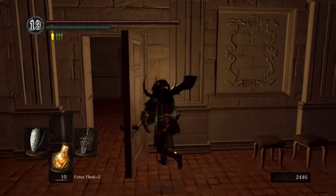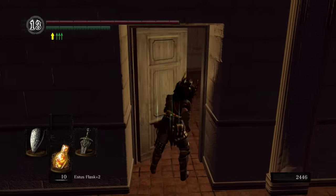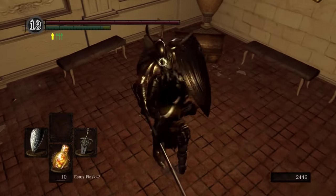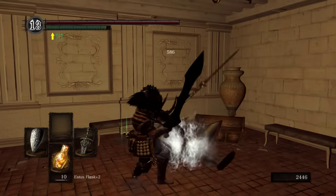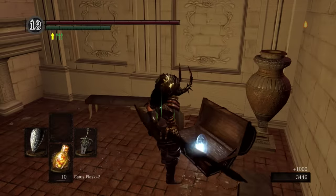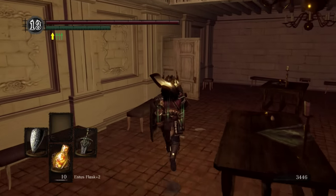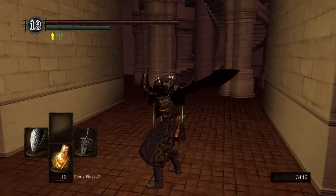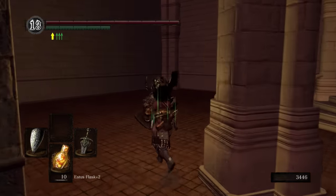From here we're going to leave the bonfire. First thing we're going to do is open this door — we've got a silver knight waiting for us. Now these guys are just like black knights in the sense that you can either parry them or backstab them. In my opinion they don't look nearly as cool. Go ahead and take them out, pop open the chest, and get yourself some sunlight medals. Now we have another silver knight this way.